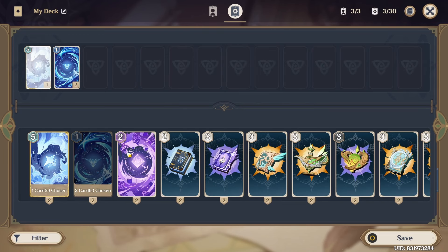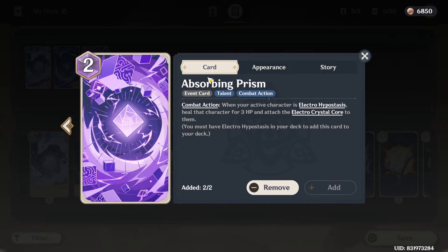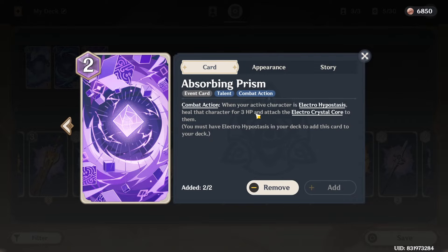Next I'm gonna use, of course, one For the Undivided Heart — just one is enough — and then two of these, because each one can re-equip the revive on my Hypostasis and also heal it for three HP.